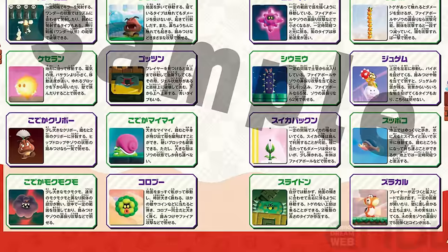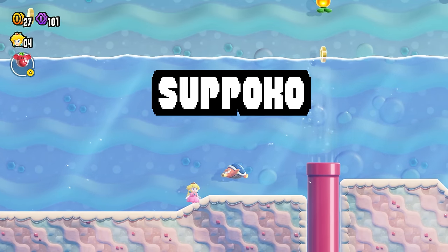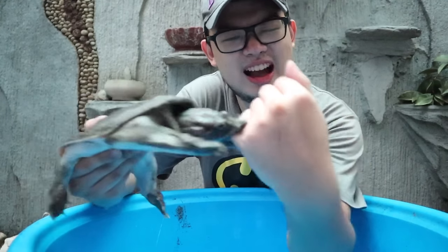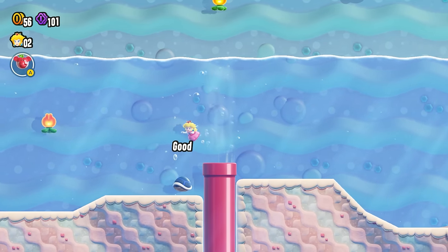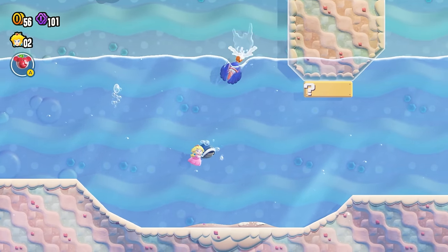Welcome to the family, son. This one also got an updated name in the Japanese guide — it's called Supoko, from the word Supon meaning softshell turtle, and Ko, a suffix for child. Based on all this information, is this really a Koopa? What do you guys think?